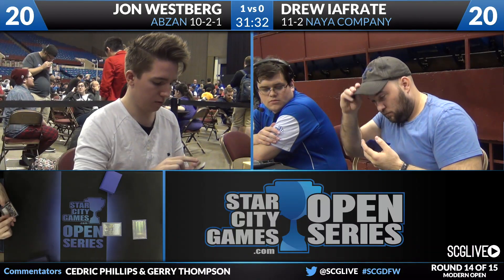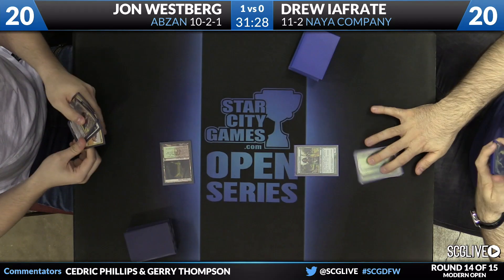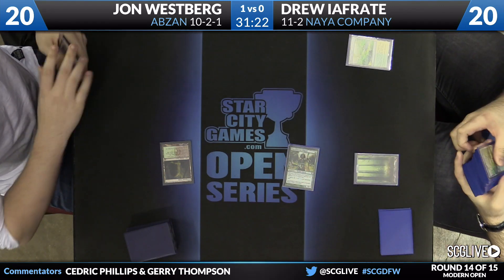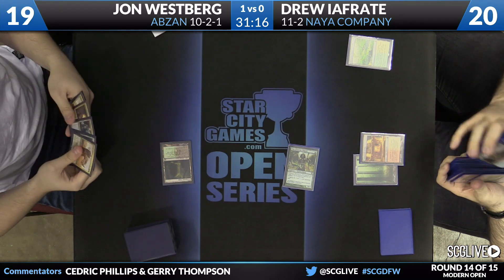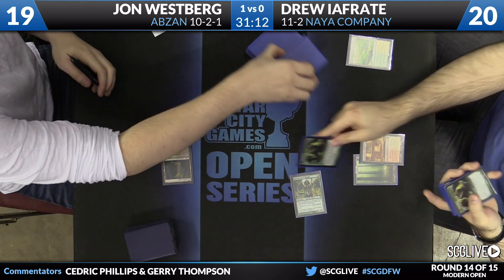A couple of the more fair modern decks — we've seen some turn three kills, some turn two virtual kills. Now we're gonna have some honest magic here. This is more Brian Kibler's wheelhouse. Freddy is going to very quickly search up a Sacred Foundry off of that Windswept Heath — they'll fall down to 17. Looks like Noble Hierarch coming into the red zone, and we'll see what Drew's follow-up is: it'll be a Tarmogoyf.